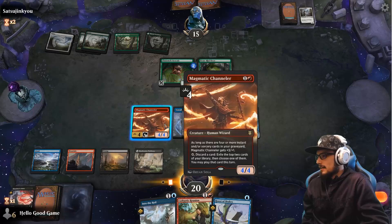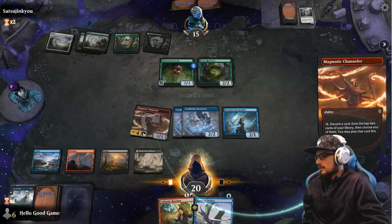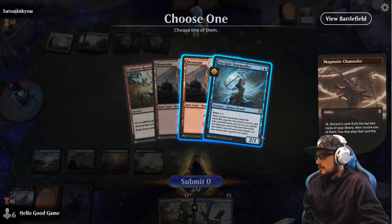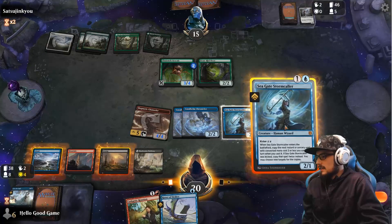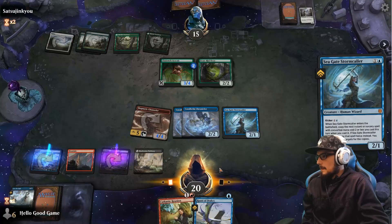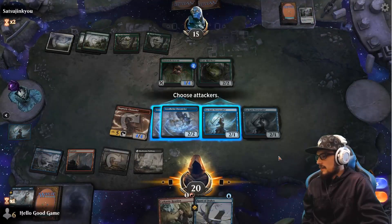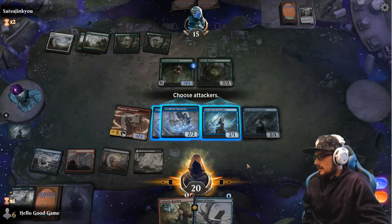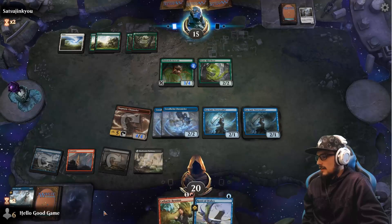The reef ooze in play — should've put the counter on itself but that's fine. We're gonna cast Into the Roil. If we can't kick it, we'll cast it anyway. Let's take this Stormcaller. I don't know if the copy will go through or not. That wouldn't have worked even once — I don't know why I thought I had one spare mana.